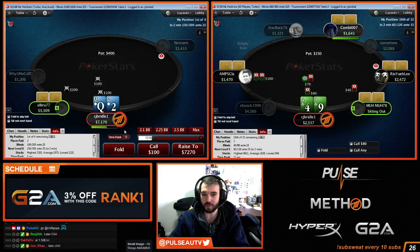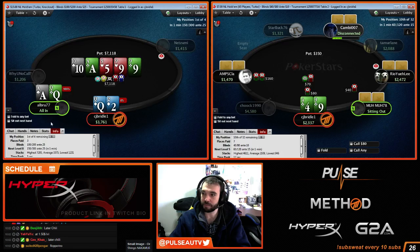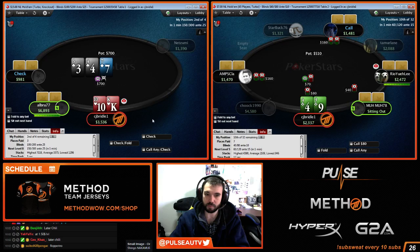We have him covered on the bubble. I can just shove any two cards — if I do anything else he might call and try to see a flop. I want to get my easy equity now and just push all in. That's a horrendous call, but good job buddy. You win. That's not a call, guys, on the bubble against the chip leader — pretty bad. But I think he folds there like 92% of his hands, so definitely pushing all in is profitable.